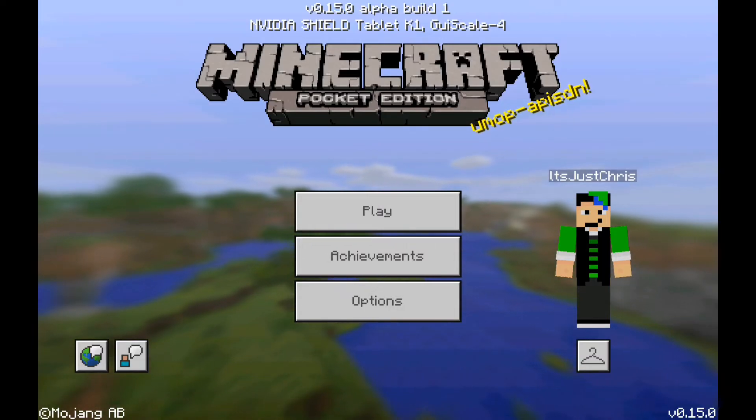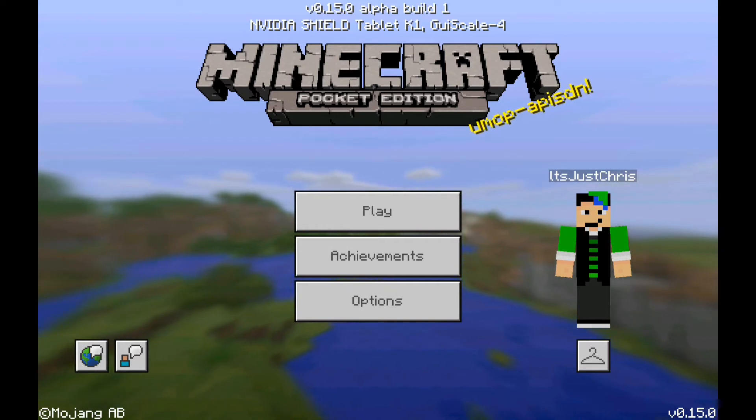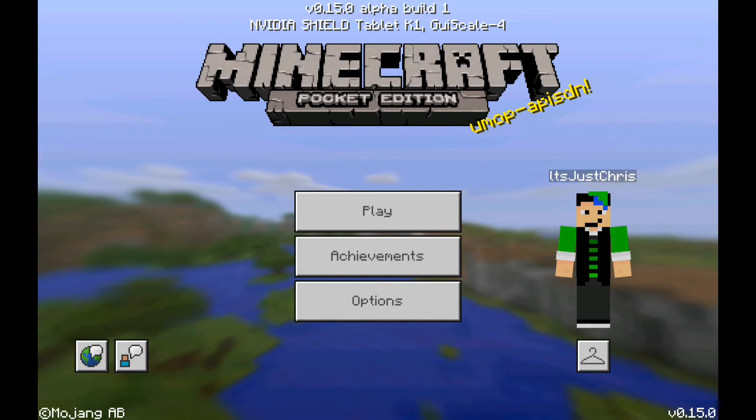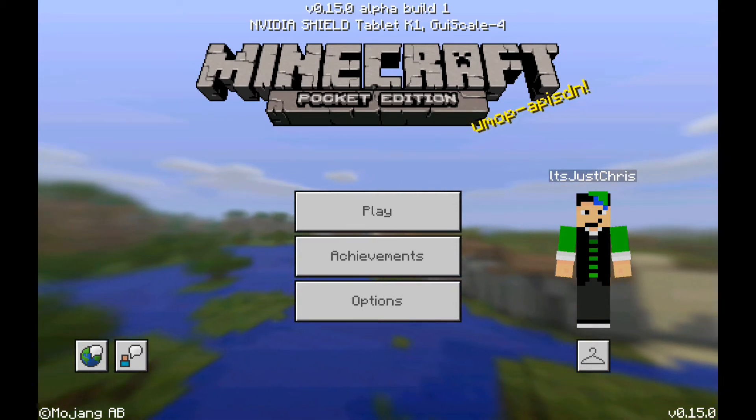Hello everybody, welcome back to another Minecraft video. Today I am so happy — the new update came out, version 0.50.0, on Android only. I'm sorry, this is only for Android; it will come out on iOS eventually. But right now we've got the alpha build, or beta build, aka snapshot — basically this is where you can test the update out.